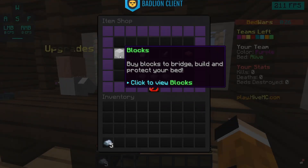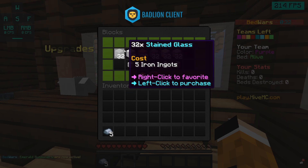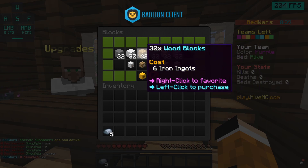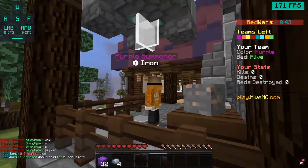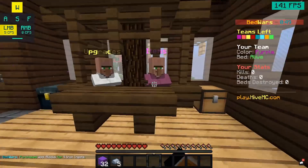Look at this — five iron for 32 stained glass. In Hypixel that's so much more expensive. You can get automatic builders, obsidian is one emerald, all this stuff costs diamonds. It's literally so scuffed. And I'm purple team, I love it. I just want to quickly go over the rules on how this goes — the first round will probably just be me explaining everything.